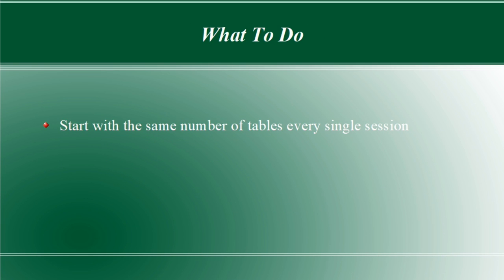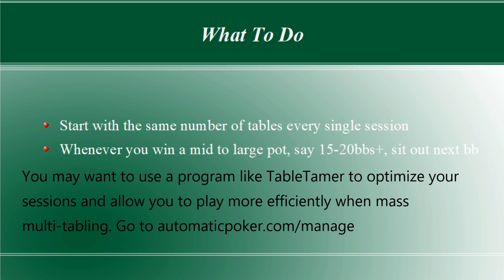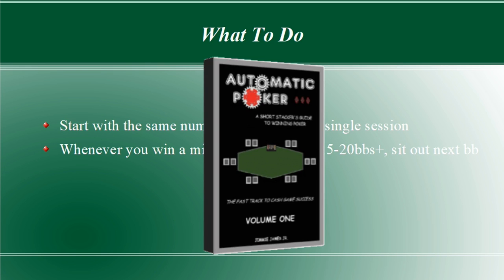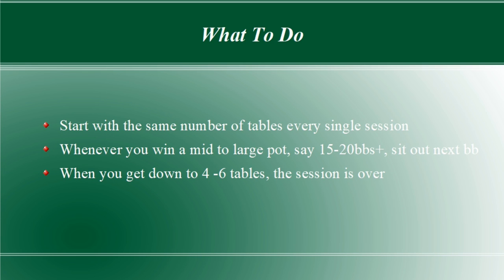Once you decide on a starting number, play as normal. Every time you win a sizable pot or double up, just close out that table and keep playing. I call this the Gradual Table Reduction Method of Playing, or GTR, which I covered a few years ago in my book Automatic Poker. Once you are down to 4 tables in the session, it might take you a few dozen sessions to get enough data to get a relative idea of what your optimal number of tables is. You will also want to set the Poker Tracking tab to EV Win Rate to help take variance out of the equation.